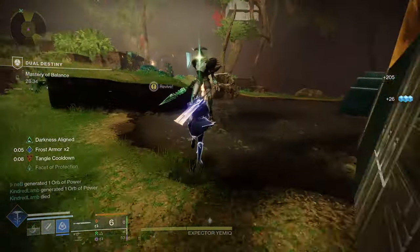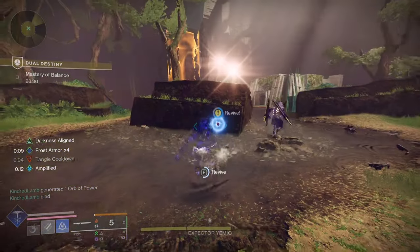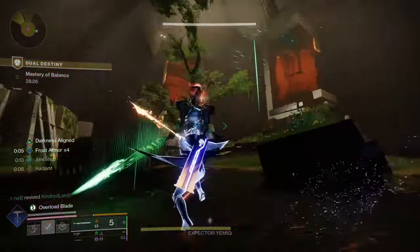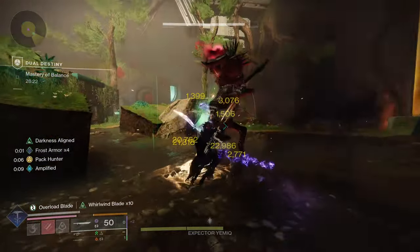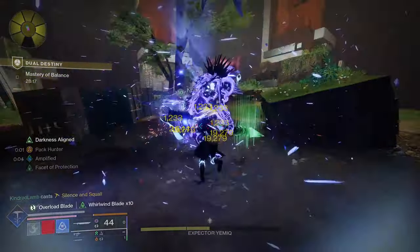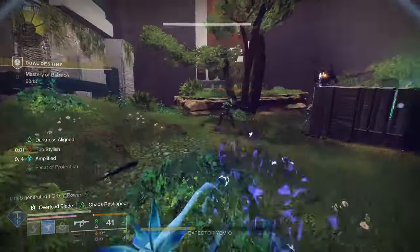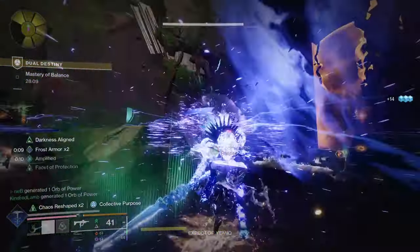With all these effects, you will just be going Invisible all the time — after every single kill. Great survivability: enemies won't be shooting at you because you are Invisible, and if they do shoot at you, you have all the Damage Resists in the world. You are also incredibly fast with Grapple and Ascension. Try to pop Transcendence as much as possible, try to pop your Super as much as possible, and you should be fine.